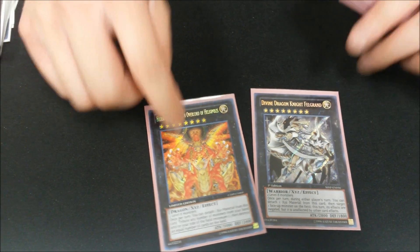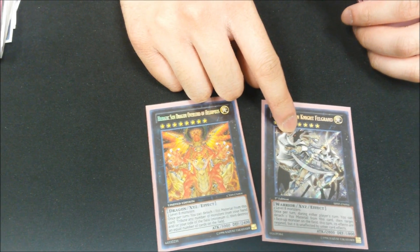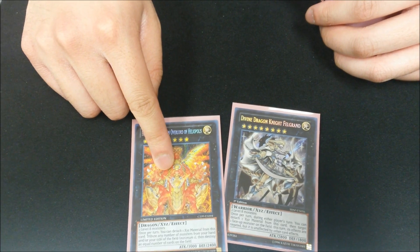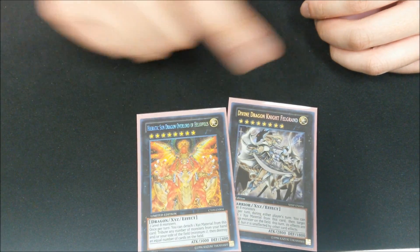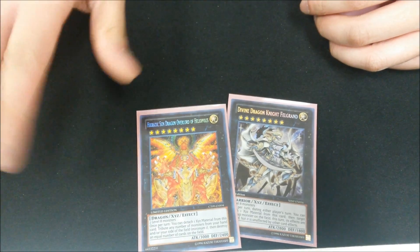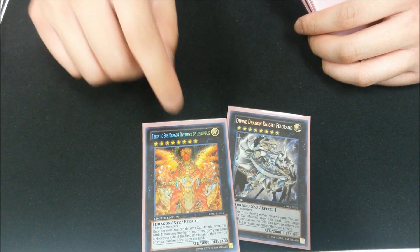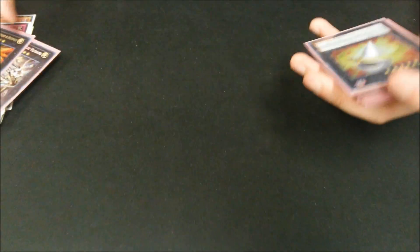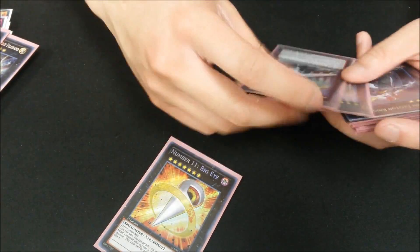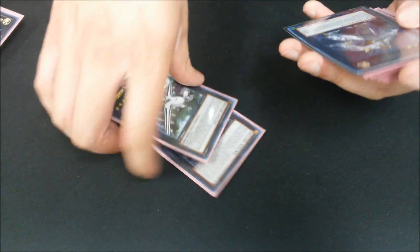Extra deck: Rank 8s — Felgrand and Heliopolis. Felgrand is really good late game when you have an OTK set up, because you can tribute from hand or field. Ideally you want to tribute your Elemental Dragons so you can use their effects after, summon them back, and then go for the OTK. One Big Eye, two Dracossack — standard.